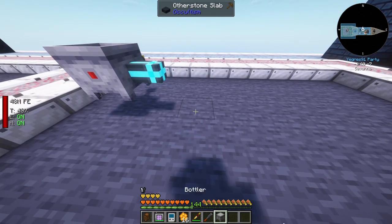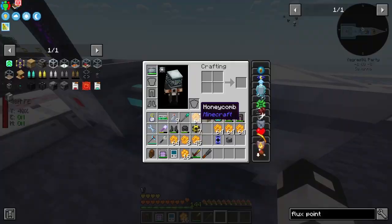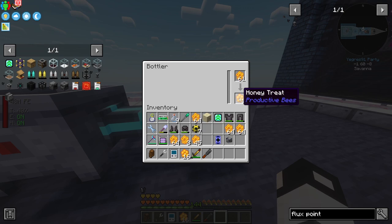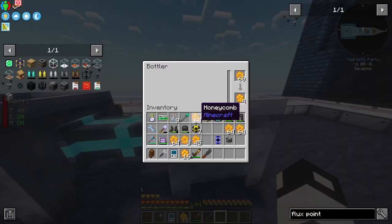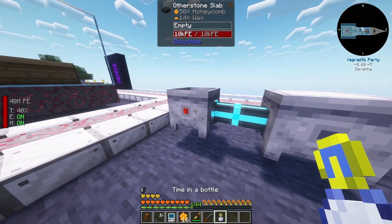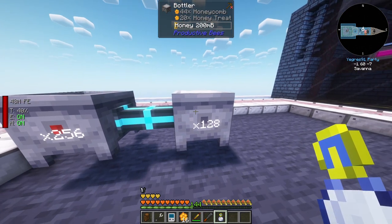Then the honey we're going to pump into the bottler with a fluid pipe. If you use a honeycomb it just produces honey treats - it needs 250, so a quarter of a bucket. This will take some time unless we use the time in a bottle, which is absolutely fantastic.